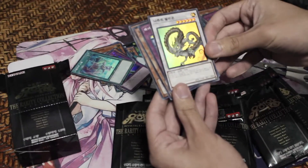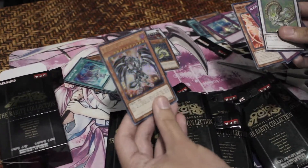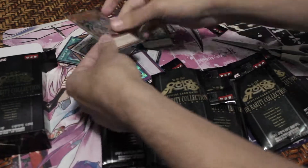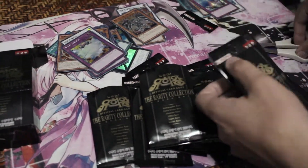Naturia Barkeon, Super Bear, Vanity's Emptiness, Archlord Crystia, and Red Eyes Darkness Metal Dragon as an ultra. These packs are just awesome — it's purely good cards non-stop, all in one bundle.